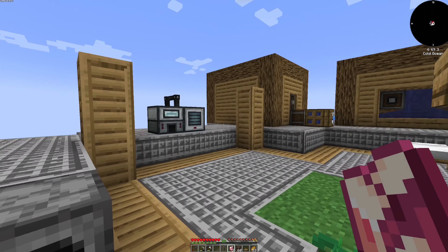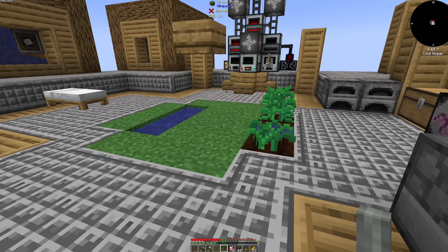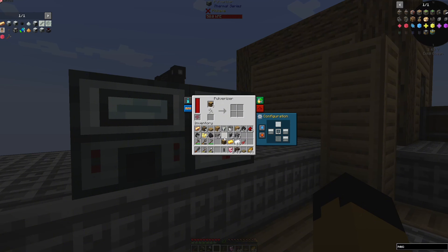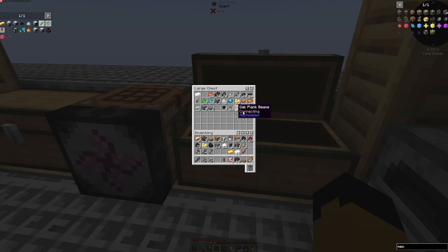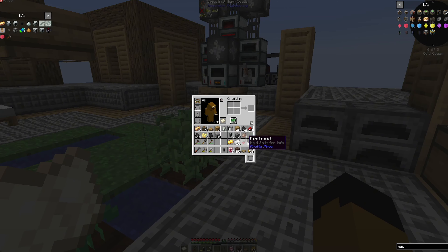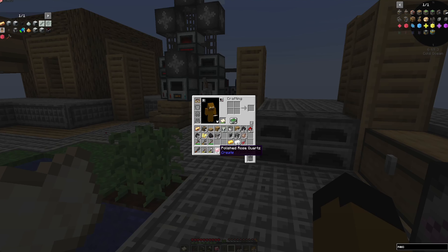We're going to need to get sawdust for paper. We can grab sawdust by going into here, making sure there's coal in here, and throwing the logs into the pulverizer — that should get us some sawdust. We should be able to make some paper, and with the paper and sawdust combined with some sand. That actually, surprisingly, completed the quest for tier one. We should be able to put the sandpaper in our offhand and hold the rose quartz in our main hand, and you can use the sandpaper manually to get yourself some polished rose quartz.